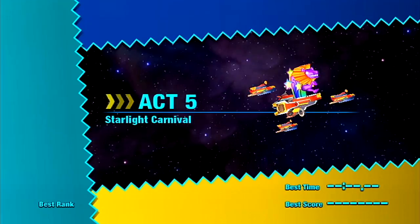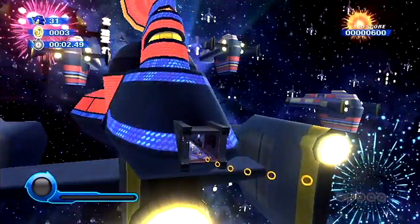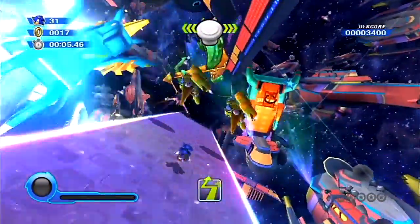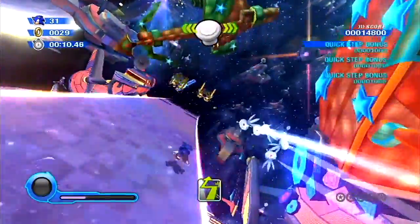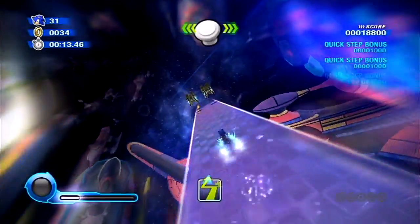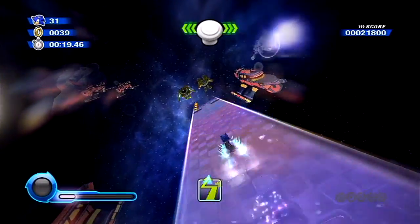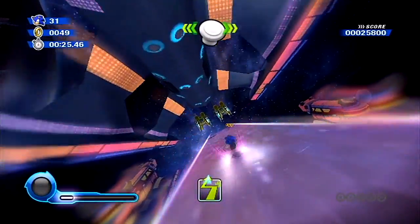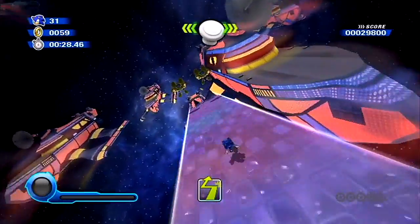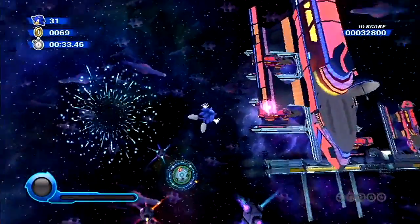We're starting off upside down again, just like in Act 1, and we're on another one of these sidestepping tracks. These robots don't move, so we can pretty much just stay in the middle, and if we use our boost we don't have to worry about switching over for the rings. These guys are easy enough to dodge — just wait for their guns to glow and then move out of the way.